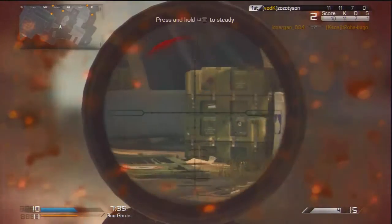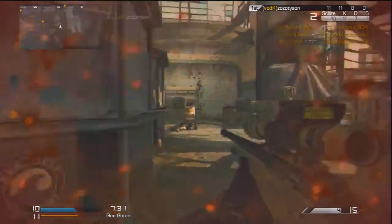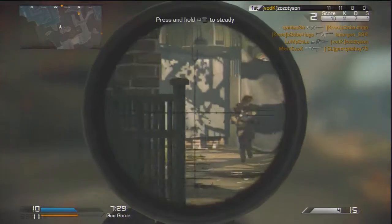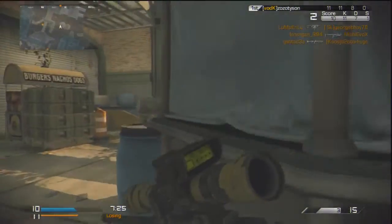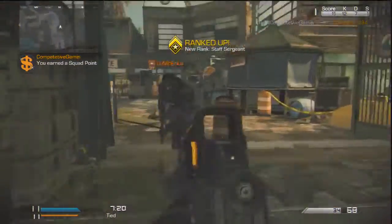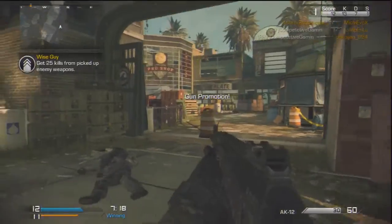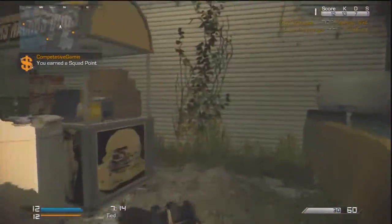Without further ado, what the creators of Call of Duty have done is tweaked the scorestreaks. Basically they've added half a point to the scorestreaks. To get these half-point scorestreaks you have to play the objectives in game modes like Kill Confirmed, Domination, and Grind. This is apparently going to get people to play the objective a lot more so they can get killstreaks faster.